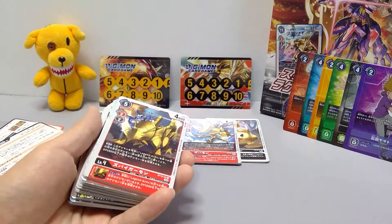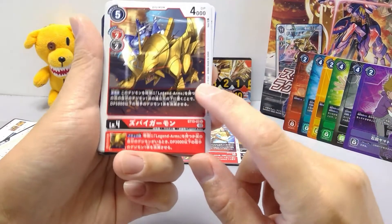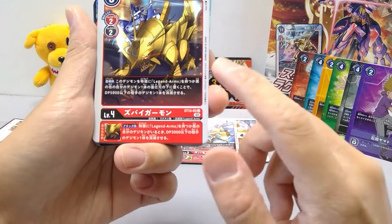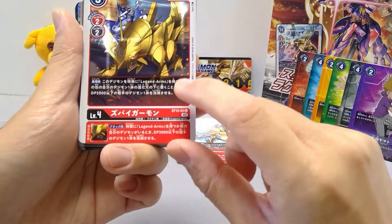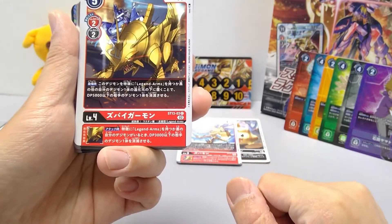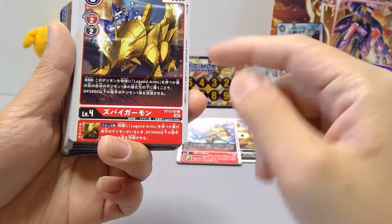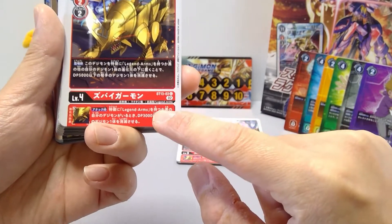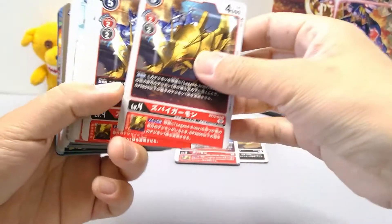Starter decks come with 16 different cards. Next is Zubayagamon — five play cost, evolves from red or black, 4,000 DP. When played for its five cost, stash it under a Digimon with Special Feature Legend Arms or a black Digimon to destroy one opponent Digimon with 5,000 DP or less. Same inherited effect as Zubamon. You get four of these. Then Duramon — the level seven for the deck, seven cost, costs three to evolve from red or black, 7,000 DP. You only get two copies, which is a shame.